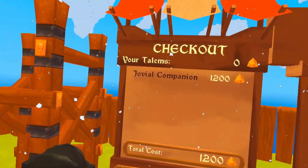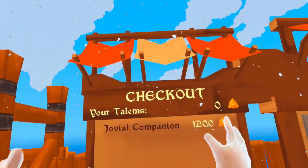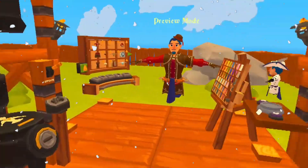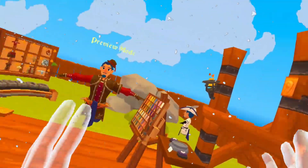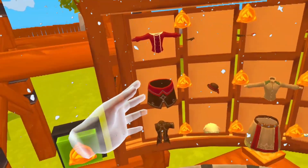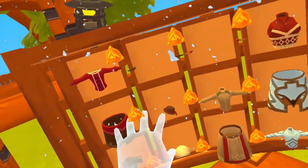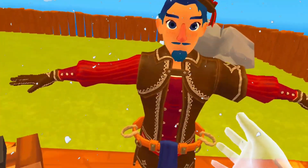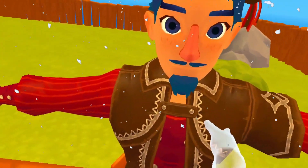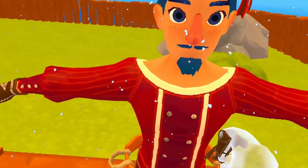The first set is called Jovial Companion and it's going to cost you 1,200 talums. You get five pieces, and this is what it looks like all together. Here's what it looks like underneath, so you get a good idea of the outfit.